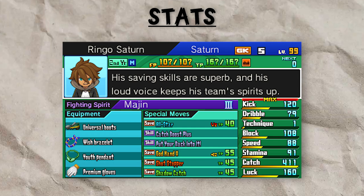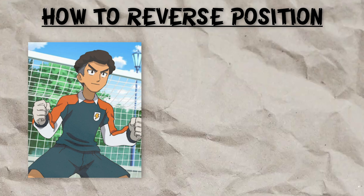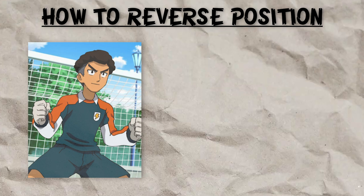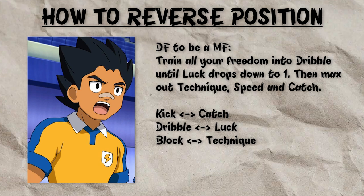As a general note, you should always start training your players once they've hit level 99. Now, this is Go 1 we're talking about. When it comes to your goalkeepers, you don't want to reverse position these — you want your goalkeeper to be a goalkeeper. Train all of your Freedom into Catch until Technique drops down to 1, then max out Dribble, Speed, and Luck.